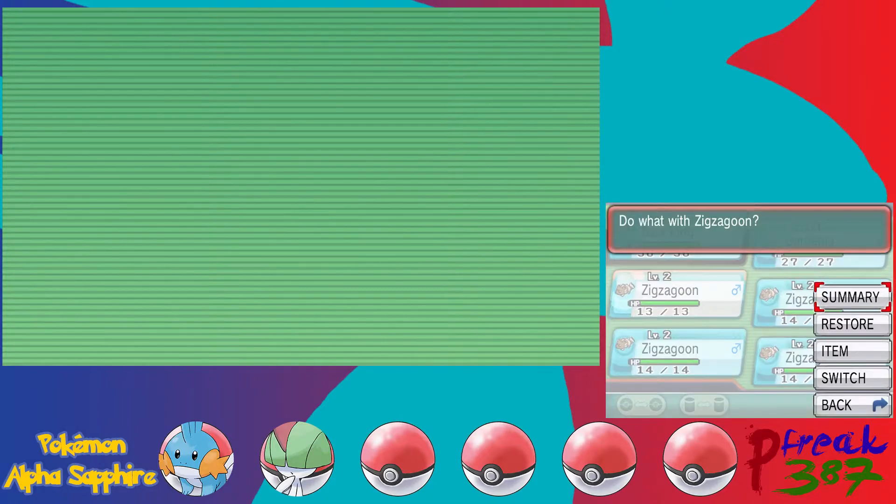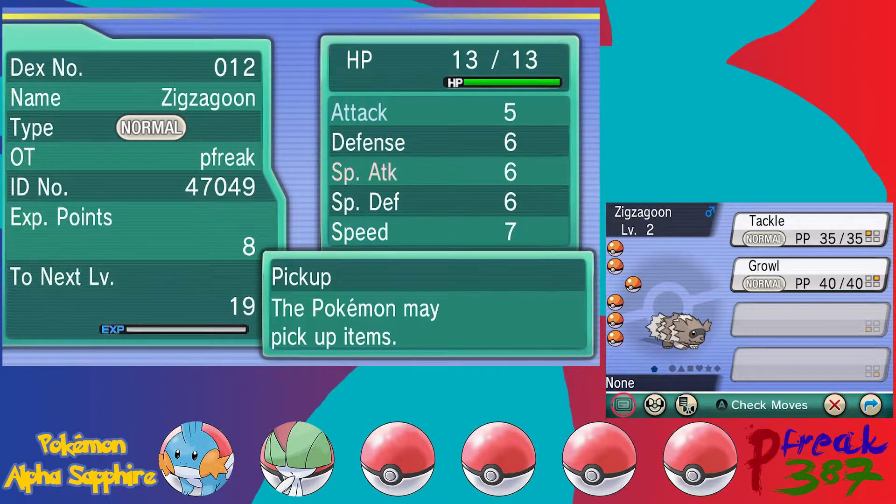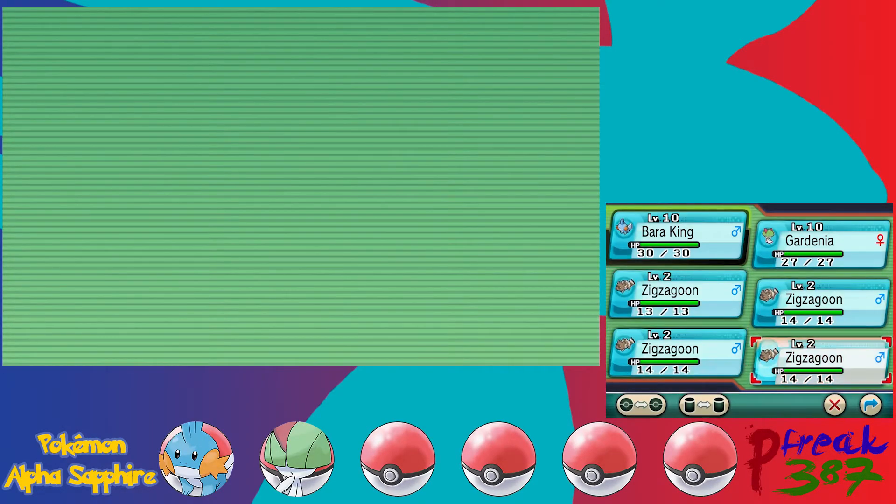I'm going to quickly explain why I have all these Zigzagoons. Zigzagoon has a special ability called Pickup — the Pokemon may pick up items. This got changed in Generation 7 onward, but in Generation 6 it only has an out-of-battle effect. Every time you fight a Pokemon, Pokemon with Pickup have a chance to find random items. The items you get are based off a chart and also the Pokemon's level, so the higher the level, the better the items will be.